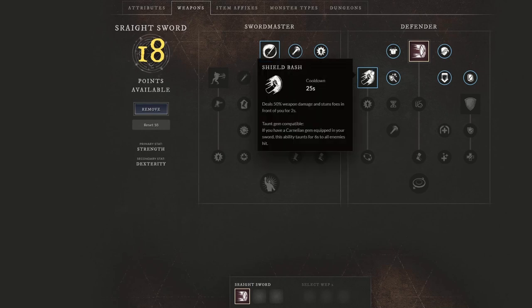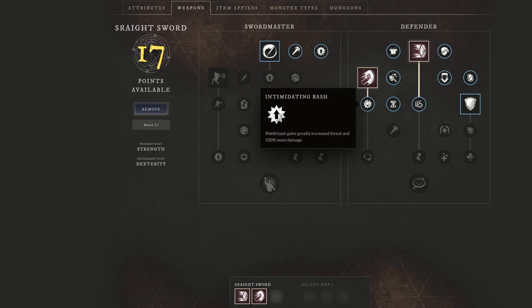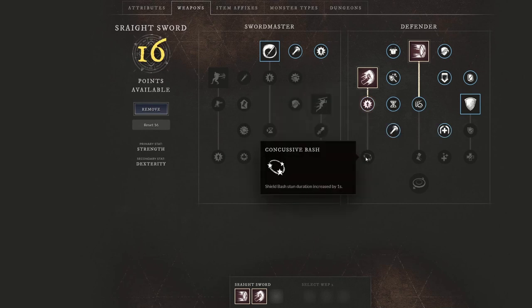Shield Bash is going to be the second skill. This one deals 50% weapon damage and stuns foes in front of you for two seconds. This is going to be very strong — I want you guys to realize how long this stun will actually become with these passives. Going down here, you can see that Shield Bash gains greatly increased threat and 100% more damage. We're also going to get Shield Bash stun duration increased by one second.